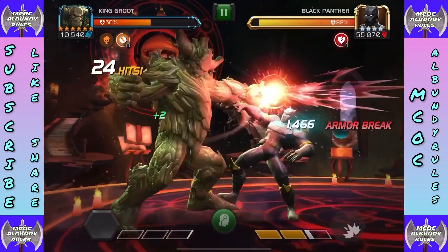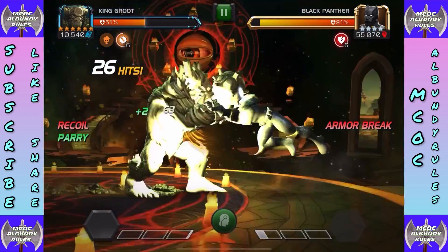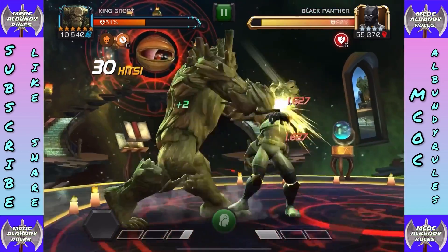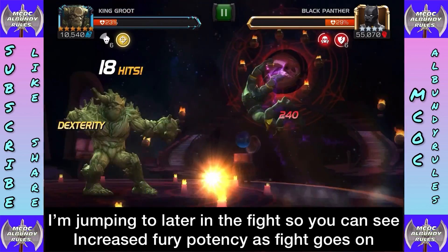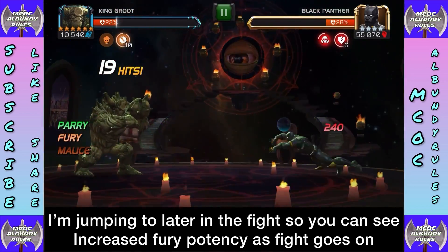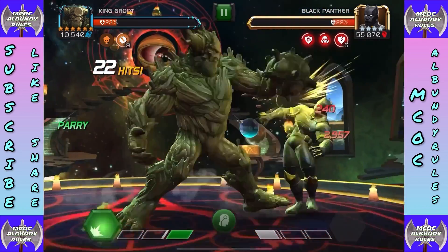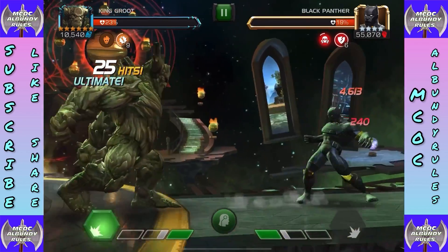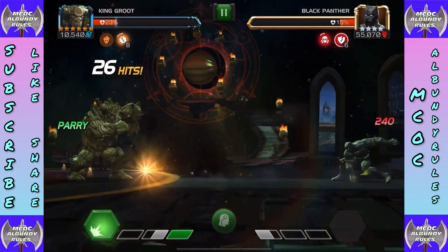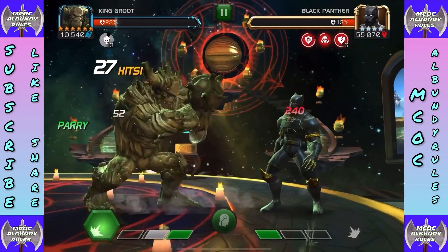Attacks from either champion generate theories. You see how those theories come back — it's because attacks from either champion do that. I'm going to jump to later in the fight so you can see the increased theory potency. The theories might not seem overwhelming at the beginning, but up to 100 seconds into a fight they start to gain a lot more potency and much more damage, meaning King Groot is very good for long fights given his durability.